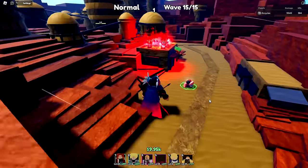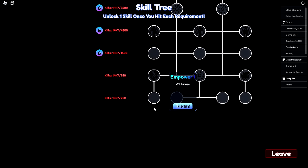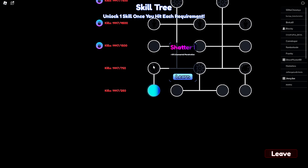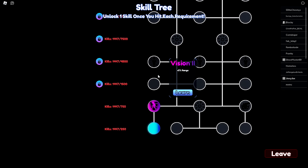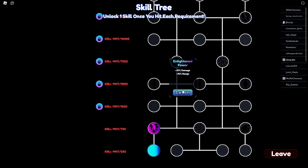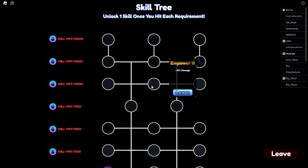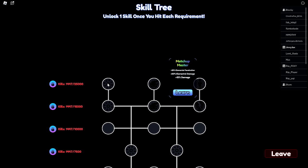Checking the skill tree — I have a bunch of kills. Learning a skill takes kills from the total and I can only learn one per node. Damage is probably the best. I have to connect the dots, so I'll learn this one first, which unlocks range or SPA next. My planned upgrade path is range, then Enlightened Sight, then Critical 2, then Empowering 3, then Shatter 2, and finally Devastation Master — but that's a long way off.